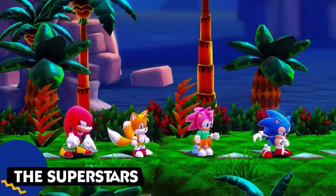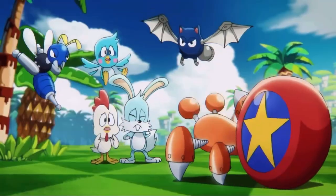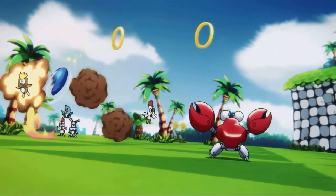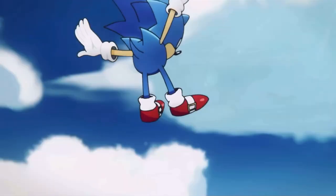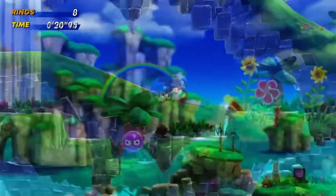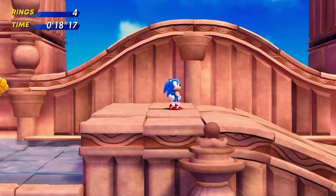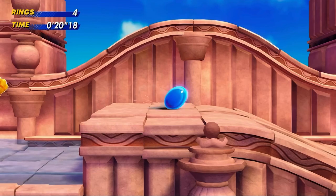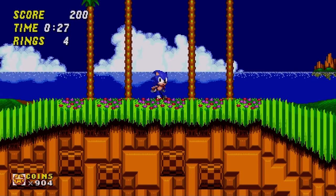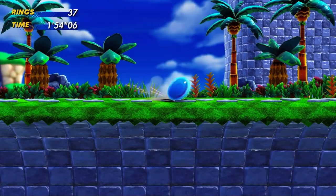Speaking of unique abilities, let's talk about each of the characters and how they play differently. Known to be the fastest thing alive, Sonic is quick to face danger in order to protect his friends and the world around him. Utilize Sonic's drop dash ability to propel him forward at high speeds and attack nearby enemies. Along with the other characters, he also has his trusty spin dash ability — wind it up a few times and then release to take off in a flash. If you're familiar with the classic Sonic games, playing as the way past cool hedgehog should be second nature.